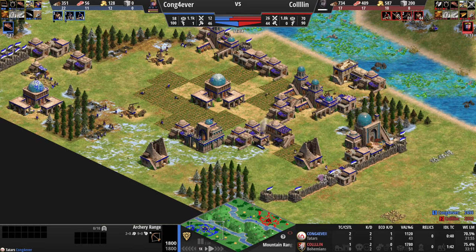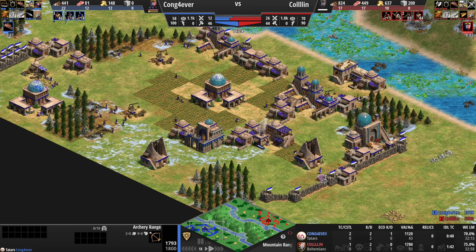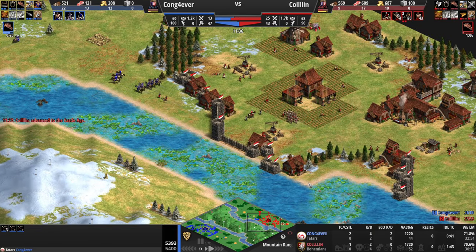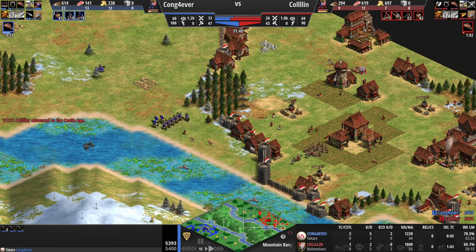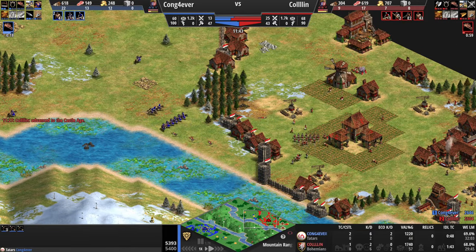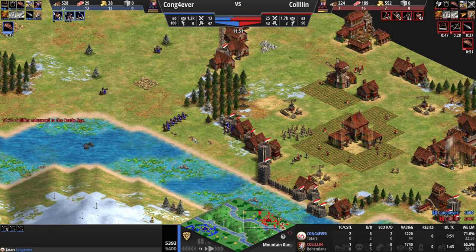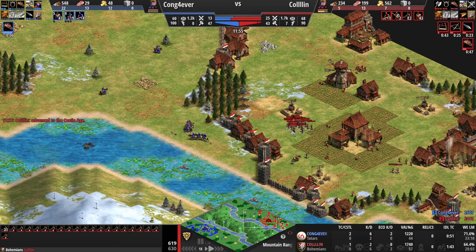Blue is now in Castle Age. He's getting his economy upgrades. He has two town centers and three ranges to start making cavalry archers, and he's going to try to pressure my base. All of my base is pretty compact, so there's not too much for him to do except for sniping these spearmen that I didn't have much use for anymore since he's going for purely archers.